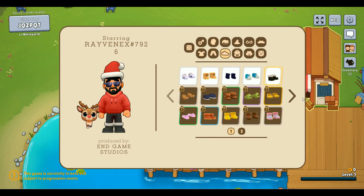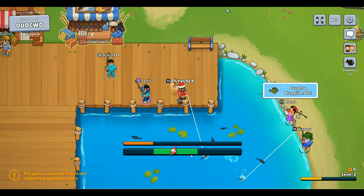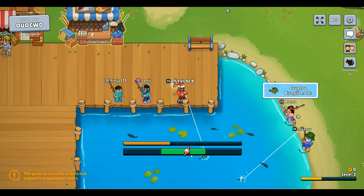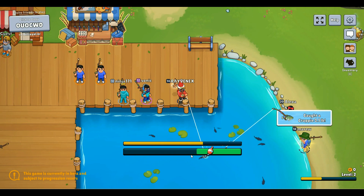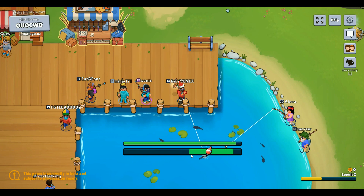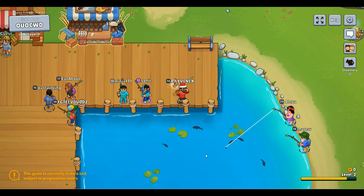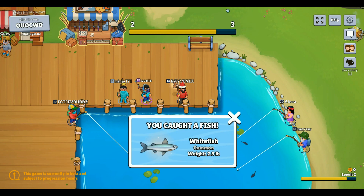It took me a couple tries to figure this out but I think I've got it now. You want to stay in the green bar by either holding it down — you hold it down to make it go up and you let it go to make it go down. That little red thing you want to move up or down by holding or releasing.